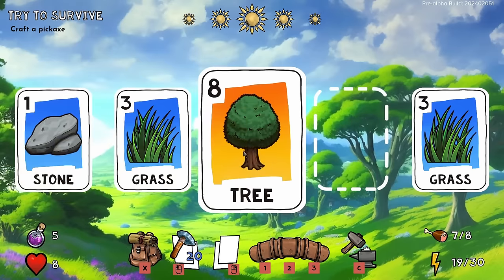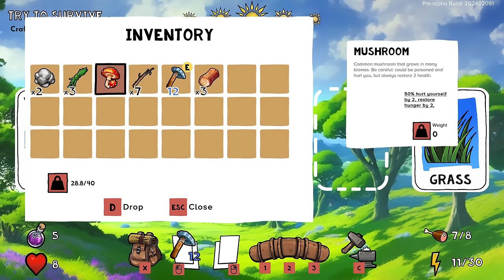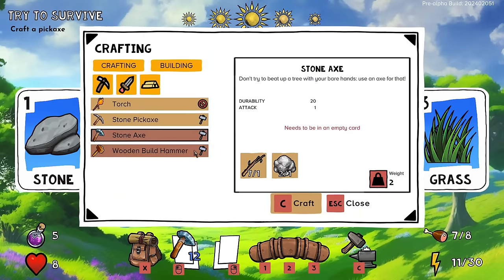Now that I have my axe I'm going to put it on left click and chop this tree down. One, two, three, four, five, six, seven — I got a stick. We love that! We get six sticks and three logs — huge! I want to craft something, but I gotta look at what I actually want to craft.